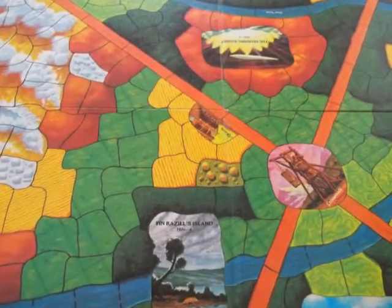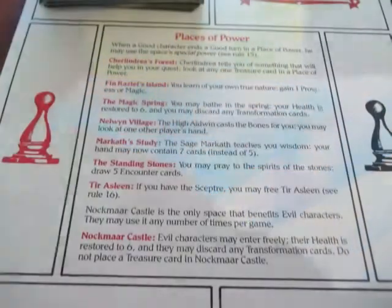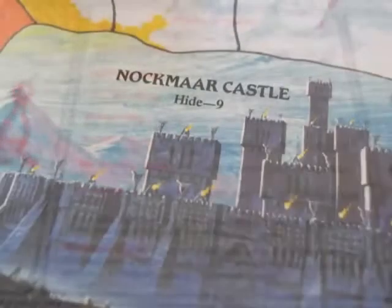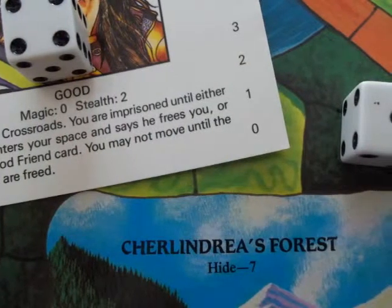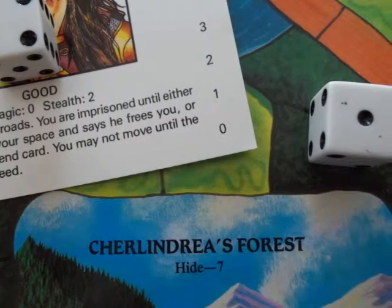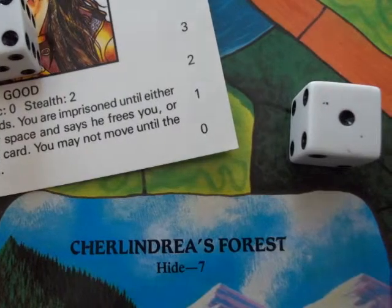The board is broken out into spaces, roads, rivers, and places of power. Seven of the places of power offer a treasure to the good characters and a special ability usable once per game per character. There is also Knockmar Castle, which is a place of power for the bad guys. The good places of power must be found before moving into them by making a stealth check against the space's hide rating. Roll for the character and add it to their stealth, then roll for the space and add it to the hide. If the character's total is higher than the space's hide, the place is found and can be moved into.